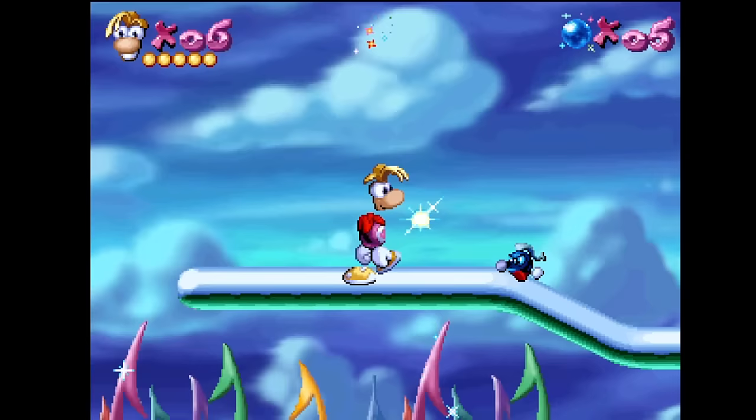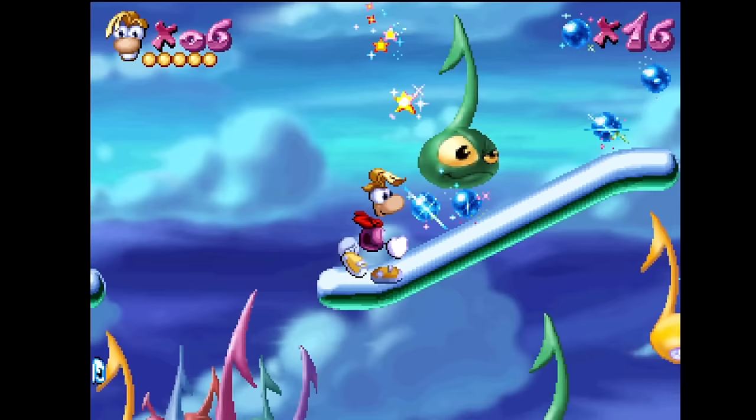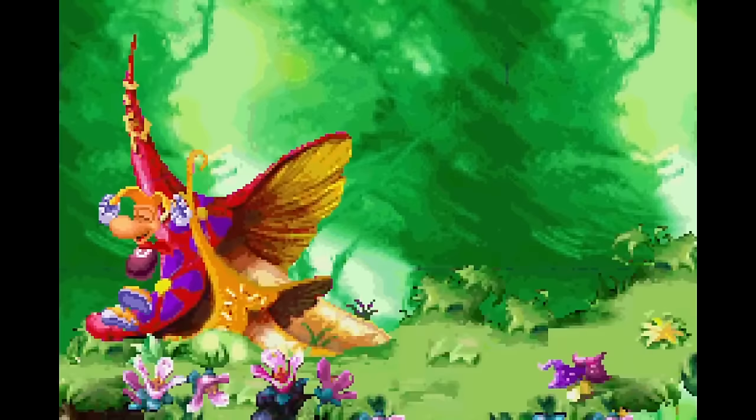Atari Jaguar Slippery Physics. In the other Jaguar version of Rayman 1, slippery physics don't exist. Levels like Allegro Presto and Eraser Planes that usually revolve around slippery surfaces are altered drastically.